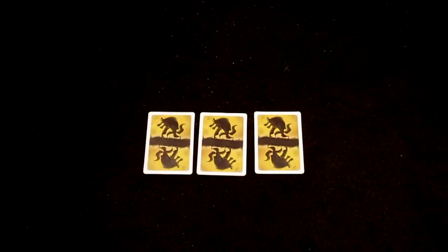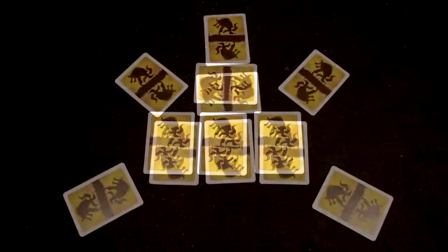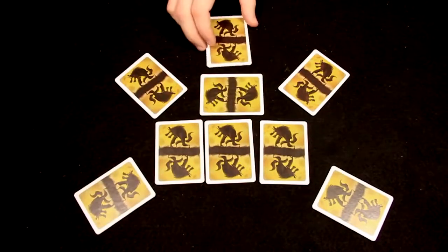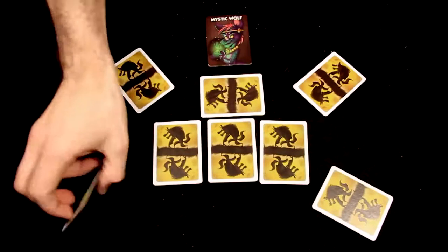The Alpha Wolf requires extra setup. In addition to the 3 unclaimed roles in the center, add an extra werewolf card perpendicular to them. After the werewolf phase, the Alpha Wolf wakes a second time and switches the unclaimed werewolf card with another player's card. When the Mystic Wolf wakes, she looks at one other player's card.